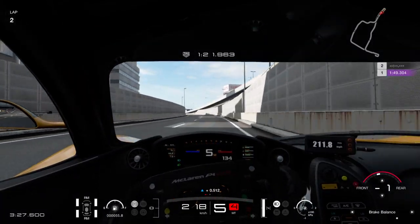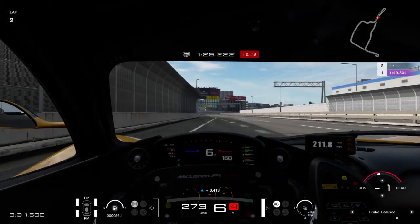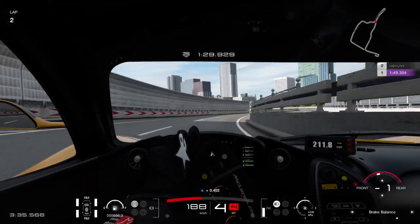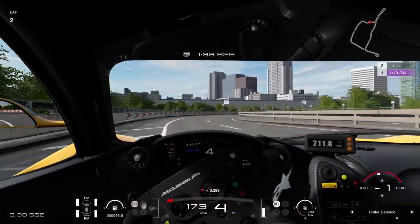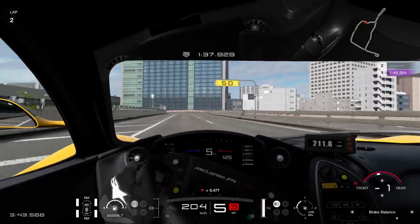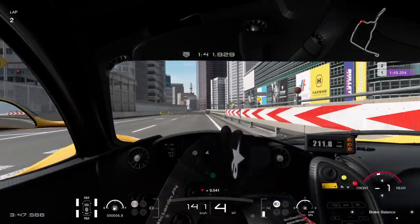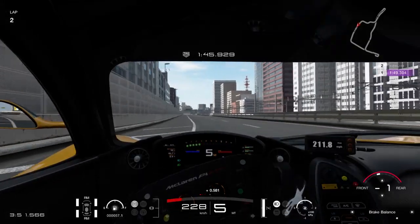I was braking where you'd expect a GT3 car to brake. Let's try that again. Sort of high-speed S's here. For the eagle-eyed, those who are paying attention, you'll see as you get on the power the nose is lifting up quite aggressively. So be careful to get on the power before the apex, because you're just going to push wide and into a wall on the exit.